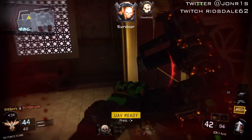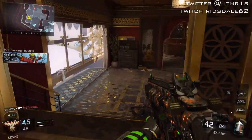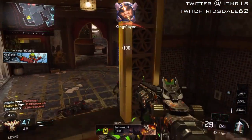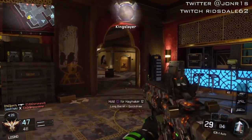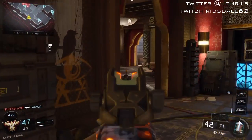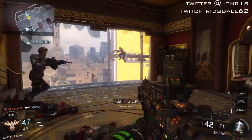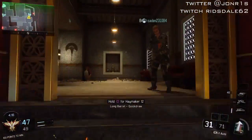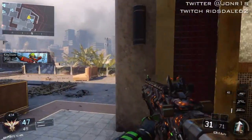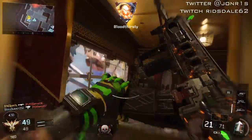Took him out quickly and dropped in the UAV. I'll wait a minute and not rush — give it time to heal. I saw a guy with a shotgun so I waited while he was taking on someone else. I knew he was still there somewhere, then he started to wall run and I thought I'm going to challenge this guy. Took him out quickly before the Rolling Thunder came in.